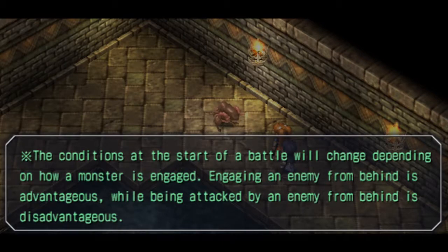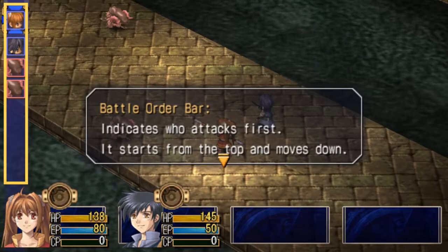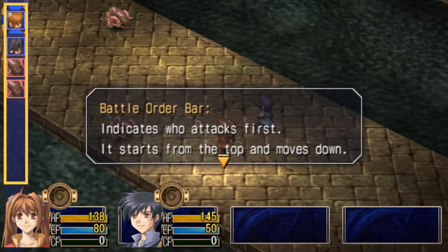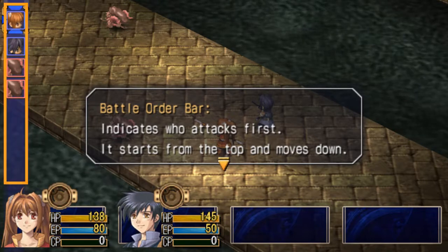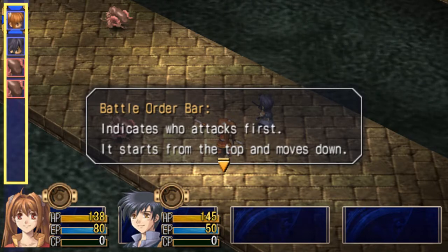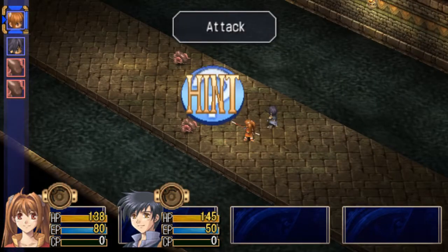Surprise attacks aren't that big a deal, to be honest. The battle order bar indicates who attacks first — it starts from the top and moves down. It's like Final Fantasy X with the conditional turn-based battle system. It's very similar. So all we can do for now is attack.